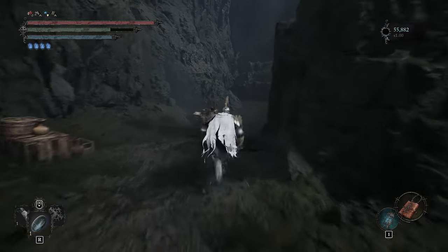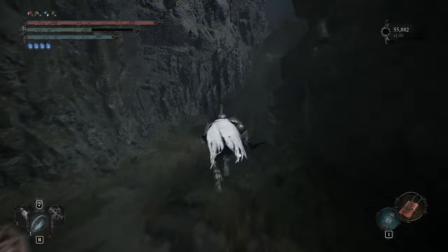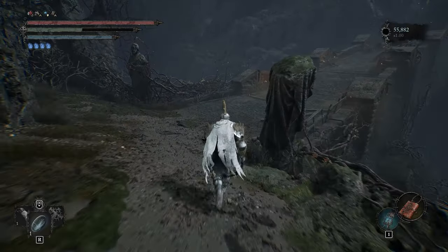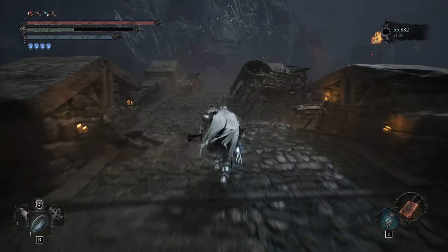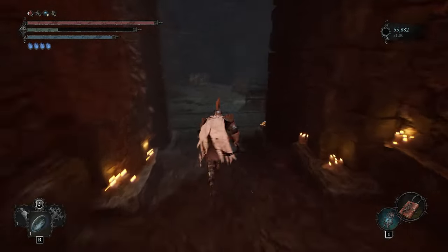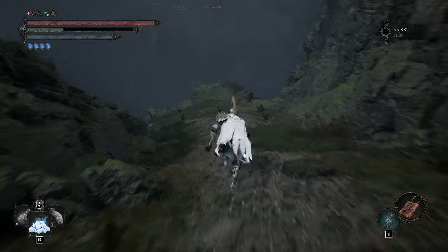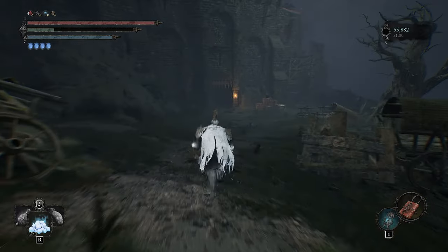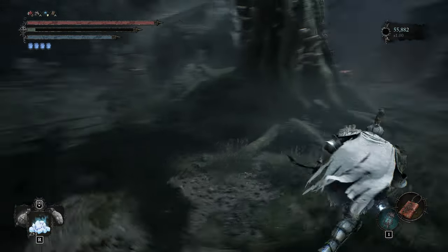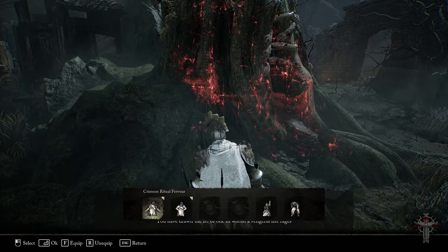And now it's finally time to face the boss. This guy is really, really hard — he's super fast. I'd say he's the fastest boss I've encountered in the whole game, and he hits like a truck and does AoE damage. So if you've got a buddy, you might want to bring him along. I took the liberty of cutting out the actual boss fight because I didn't want to ruin it with spoilers. All you have to do is under the tree do the emote Crimson Fervor to summon the boss.